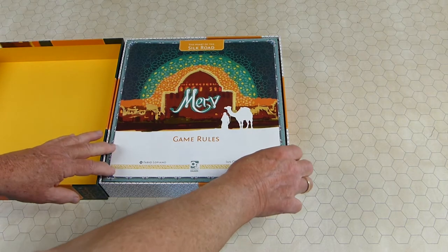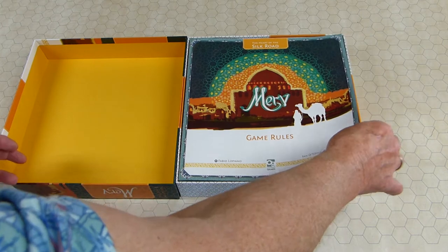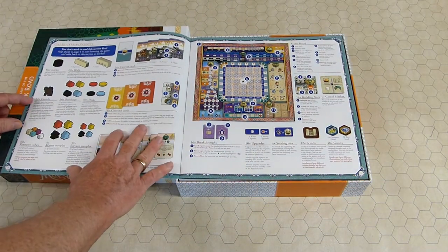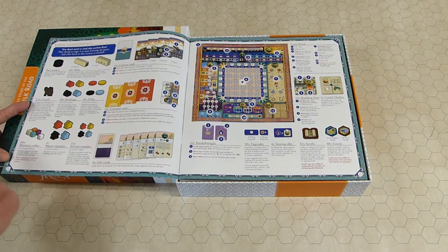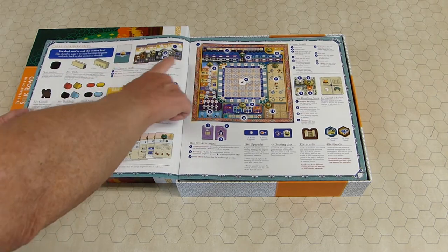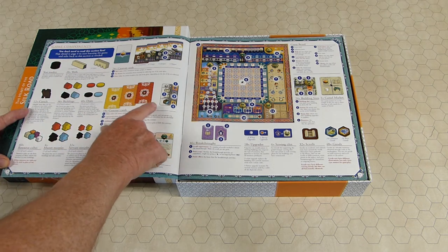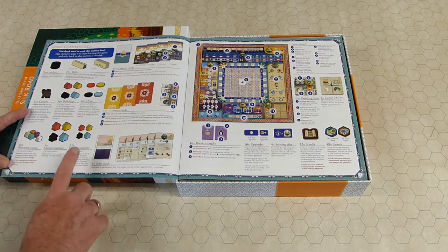Let's start with the rulebook on top. It's plenty of spaced-out stuff. Reviewing the components: walls, gates, year marker, buildings, discs, camels — camels are important — resources, servant meeples and master meeples. Caravan cards where you collect sets — it's a set collection mechanism for points. And contract cards where you use things you've acquired to fill contracts for points and a little tiny bonus.